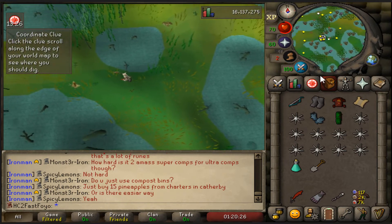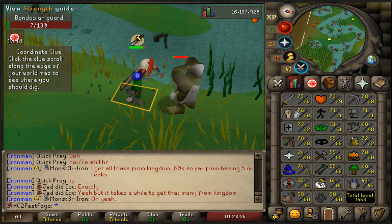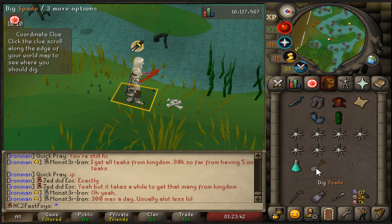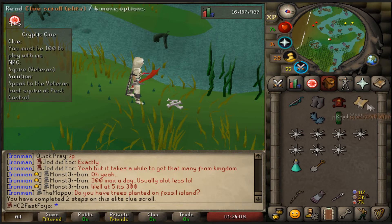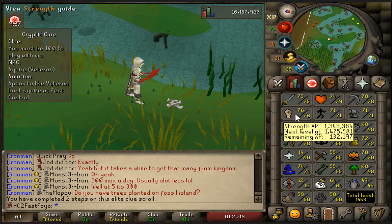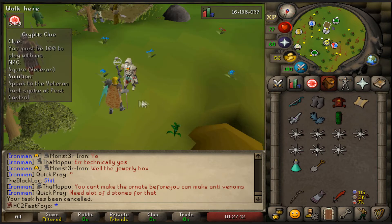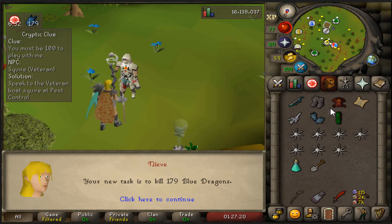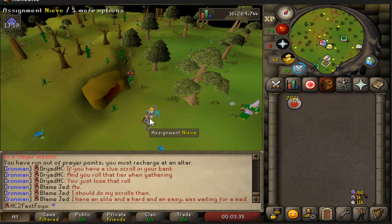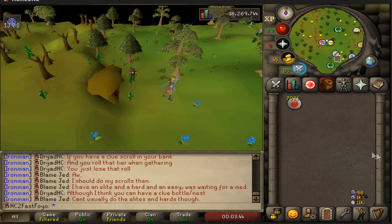We finally found how to get here - took a lot longer than it should have. Bandos boots please - and we just got bones, how is that even possible? I might save this clue because it's the third step and I think you can complete elites in four steps. We wound up skipping the black demon task and got a spiritual creatures task - probably even worse. Then a great task - blue dragons! I definitely need all the dragon bones I can get. I finished that blue dragon task ranging them at the end with the magic shortbow - not too bad.